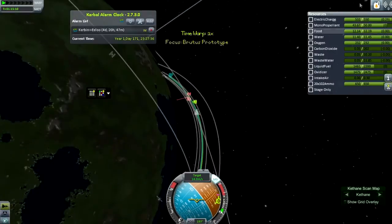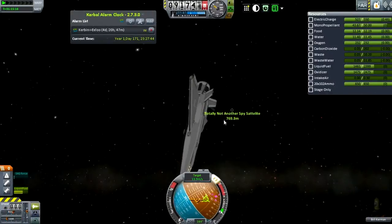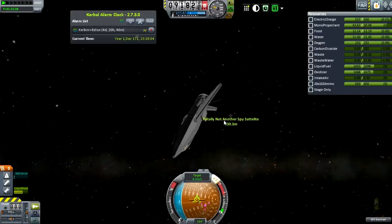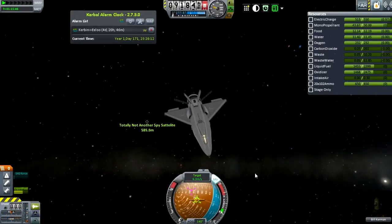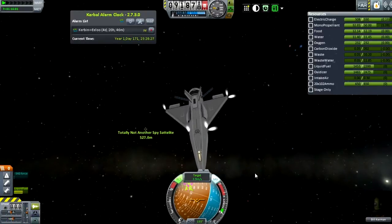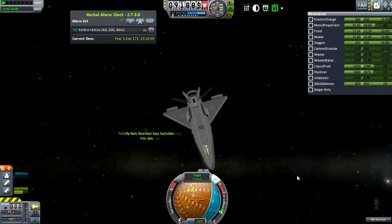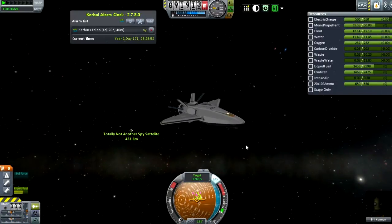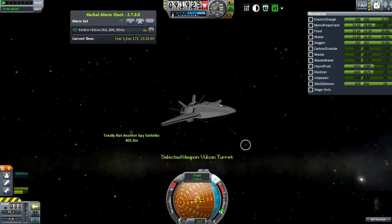As we move into 'totally not another spy satellite,' we have again realized that it is definitely a spy satellite — it is covered in antennas, probably. Just using our RCS, really burning up our monopropellant, not really paying attention to how much we have, which isn't a huge amount, but I do manage to burn a lot of it — more than I would usually. And we are now going into attack mode.